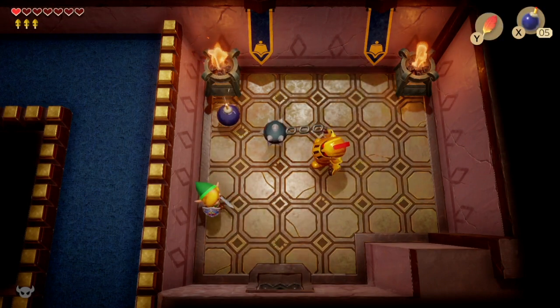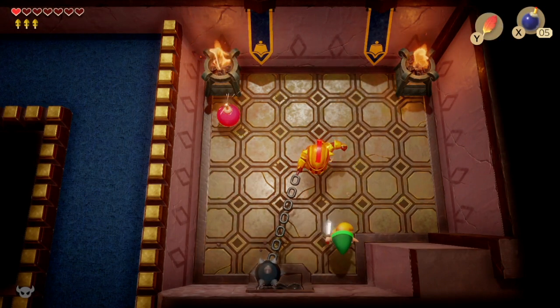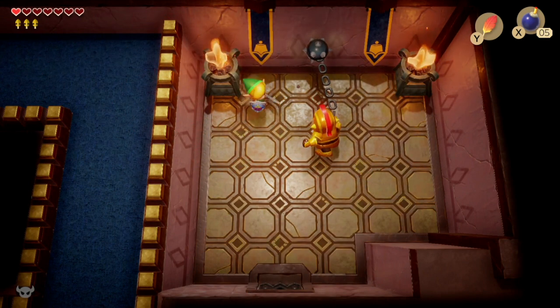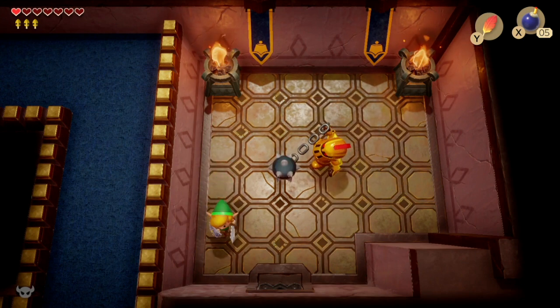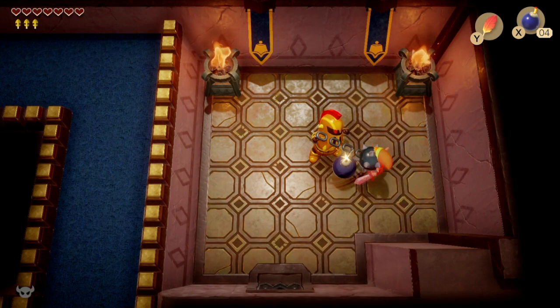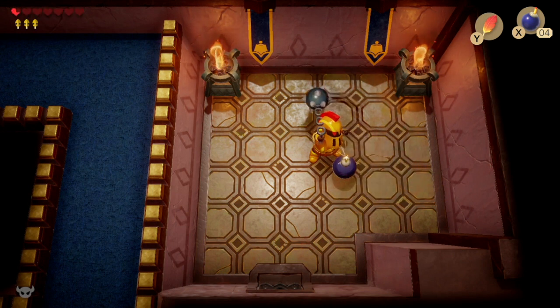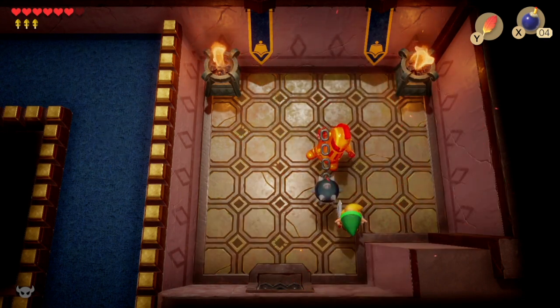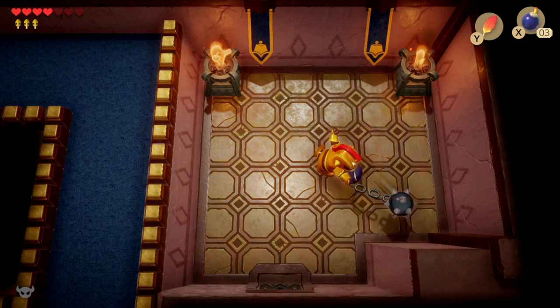We might be able to use some of these bombs to good effect — hitting him seems to work. He's got a quite vicious spiked ball he's whirling around, a mace possibly. And there we go — there's me dying. We'll need to top up at Crazy Tracy's again probably before we head into the third dungeon.